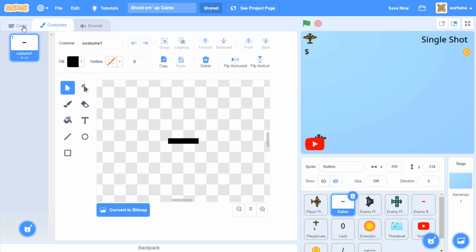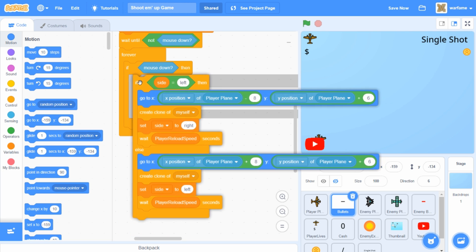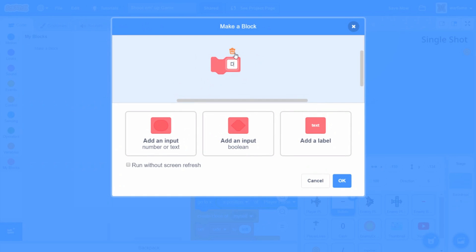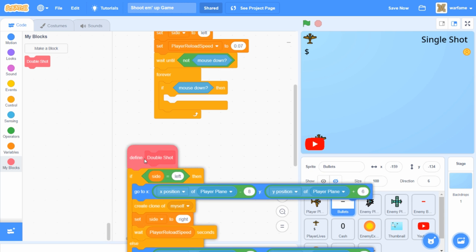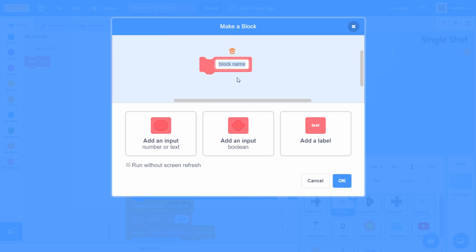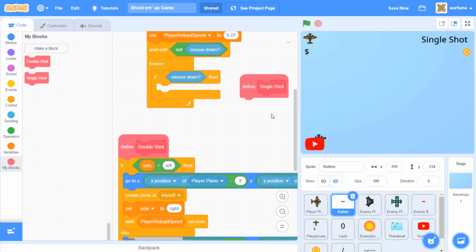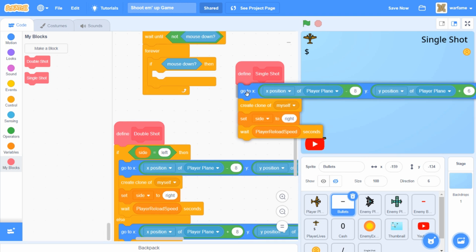Let's go to the bullet sprite. Right now all of this code is for the double shot. So I'm going to drag everything inside of this 'if mouse down' outside, then go to My Blocks and create a new block called 'double shot' and click OK. I'm going to drag this block onto the double shot code. This is all the code for the double shot gun, but now I'm going to create a new block called 'single shot' and click OK. I'm going to right click and duplicate some of the code from the double shot, and drag this under the single shot.